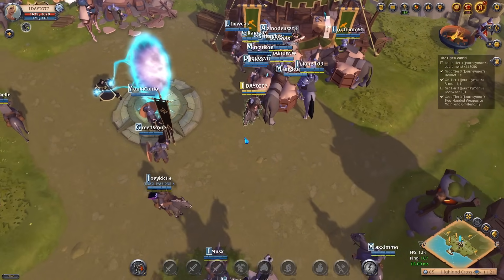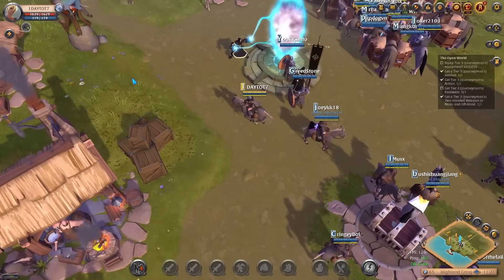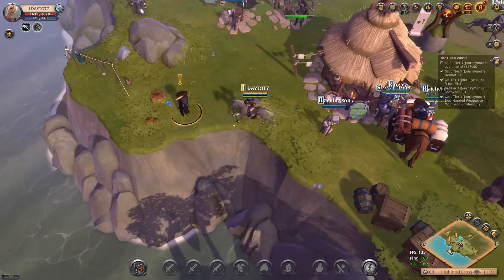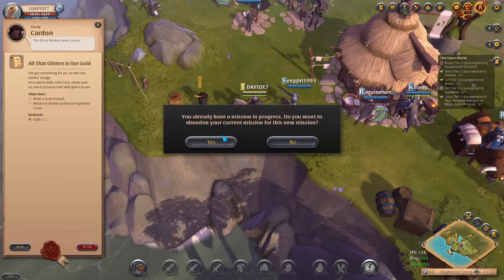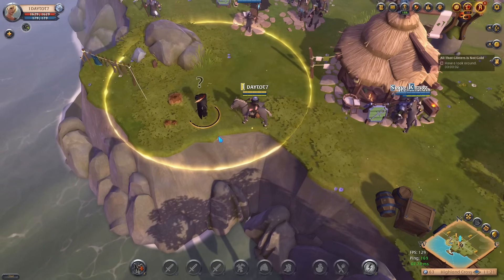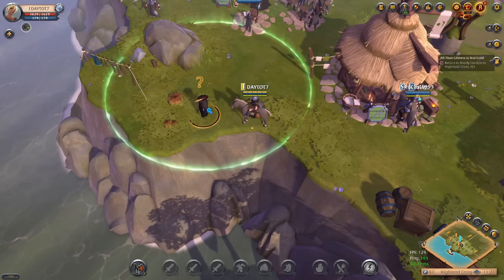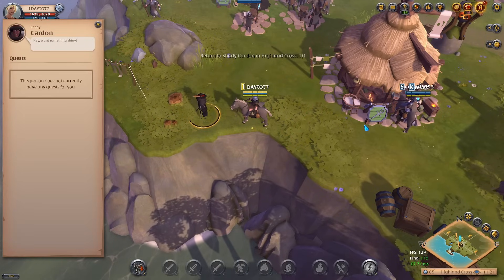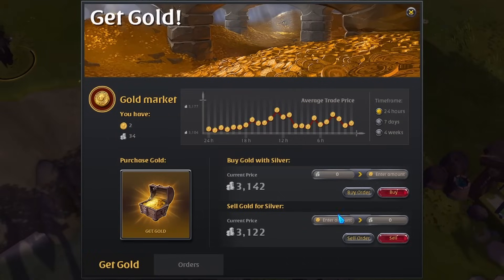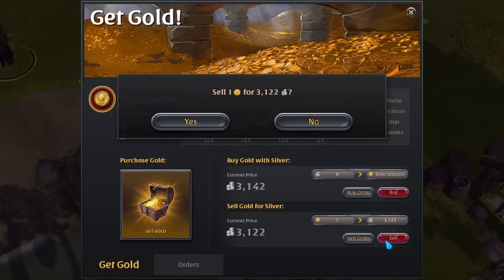Prior to accepting this quest you had to do an expedition which rewarded you with 4k silver, but that may not be enough to buy all the tier 3 gear to complete the quest. So what you want to do is abandon this quest and go to the NPC named Carden to get your very first gold. You can then sell your gold for about 3k silver, which will be plenty to buy all the tier 3 items that you need.